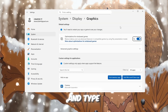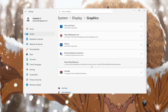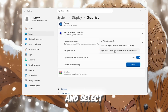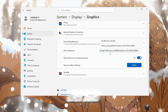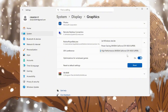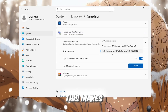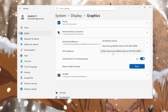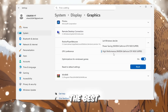Once Game Mode is enabled, go back to the search bar and type Graphics Settings. Open it, then press Add Desktop App. Now find the folder where Roblox Player is installed on your computer and select the Roblox Player file. After adding it, click Roblox in the list and then press Options. In the pop-up window, choose High Performance and press Save. This makes your graphics card give priority to Roblox so it can run faster and produce higher FPS.